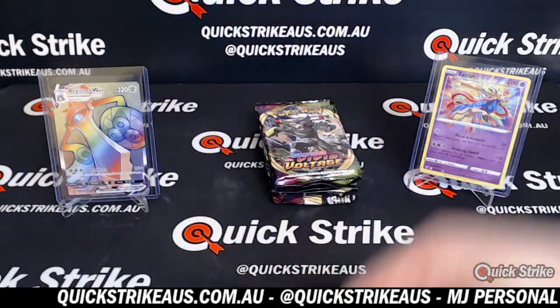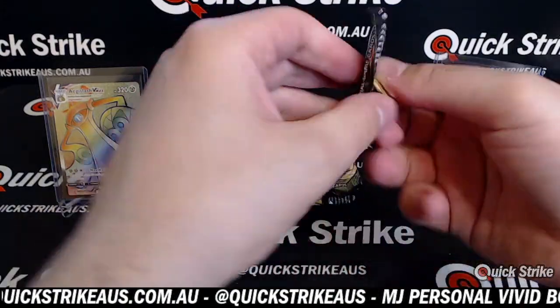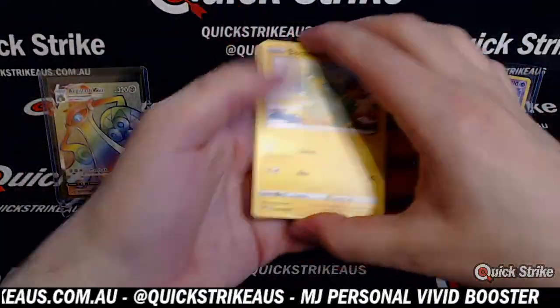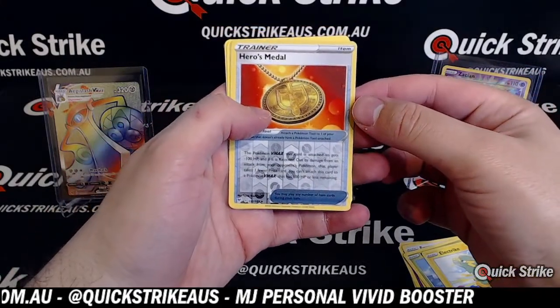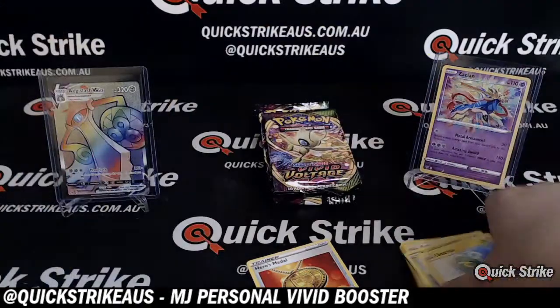Base. Base. Come on, Pika! Heroes Medal trainer. You too, Jacob — have a good one, mate. And the rest is base.